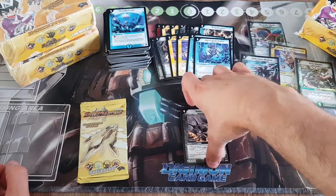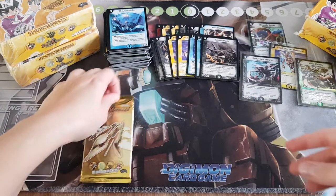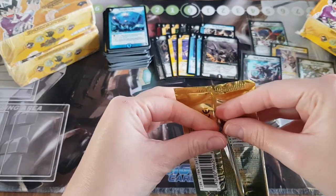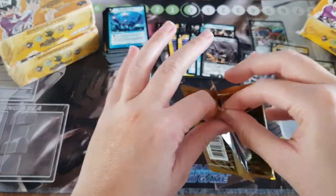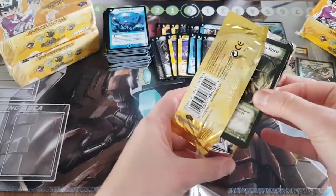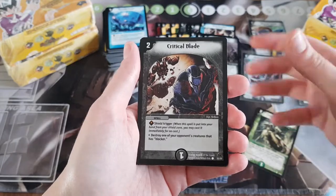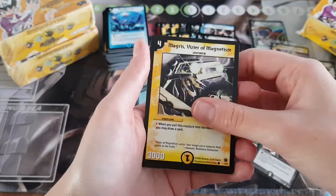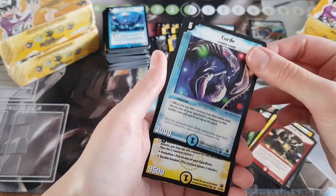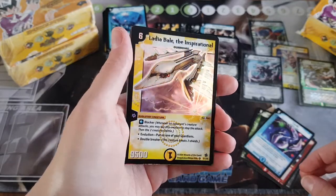Ooh we're down to the last pack! Let's see if you can use your luck and pull out a hollow. Magris — oh, too many Rumble Gates. Crow. Hey, okay — and it is shiny! It's another super rare shiny. Lardia Belle — okay, that's good.